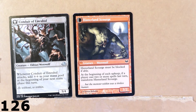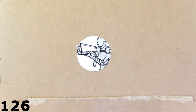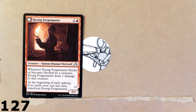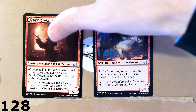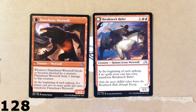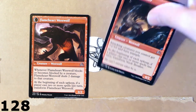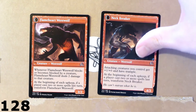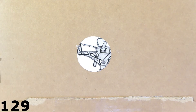Let's remove these three cards, because I've got another couple of werewolves to show you. Here we've got Kassig Forgemaster and Breakneck Rider. Kassig Forgemaster turns into Flameheart Werewolf, and our Breakneck Rider turns into Neckbreaker. Werewolves — pretty cool, right? I like them.